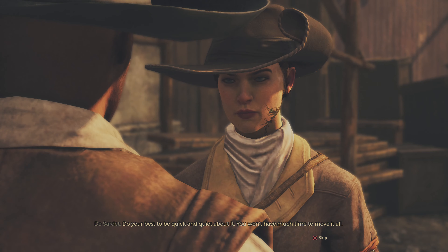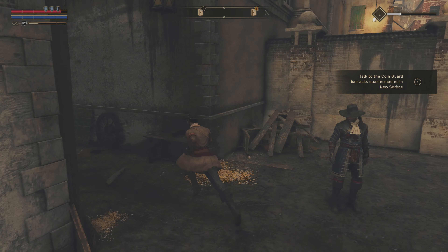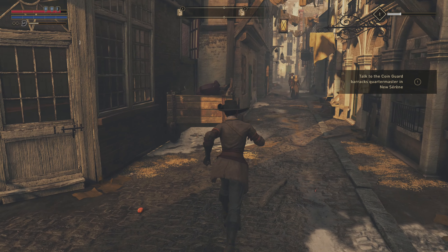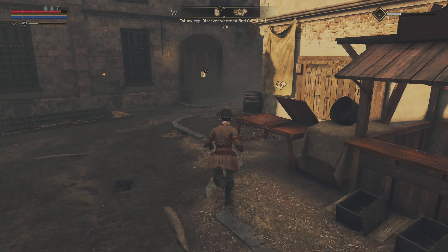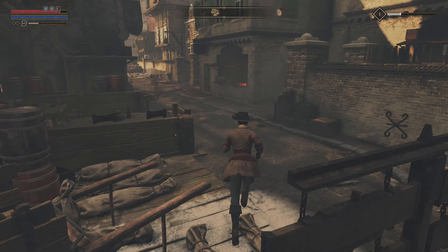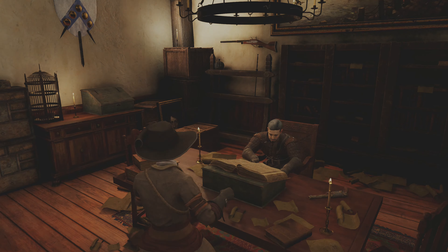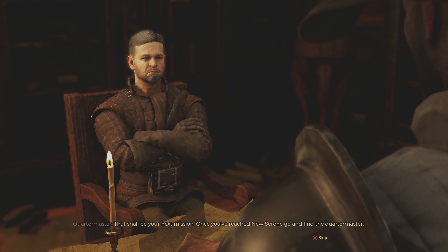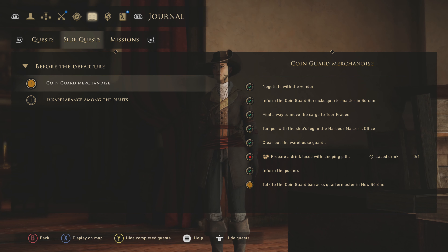After that you can come speak to this guy — done. Now we just need to go back to the Coin Guard. He's the grumpy guy we spoke to earlier, around the corner from the tavern. You talk to him and he says 'we can guarantee that your merchandise will leave with us.' That completes the quest as far as it can be completed here in Serene. The quest now says: talk to the Coin Guard barracks cord-master in New Serene.